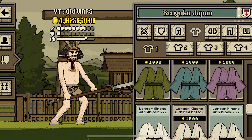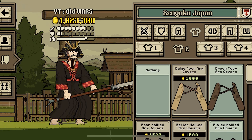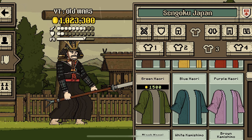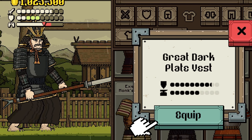And some torso, go down. Red and Black Ornate Kimono, equip. Let's get some protection. Black Strong Shelled Arm Covers, equip. Let's take some Samurai Metal, go down. Great Dark Plate Vest, equip.